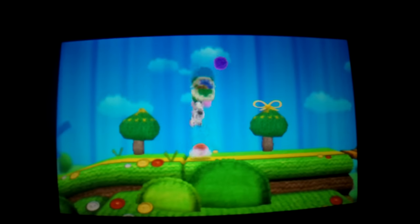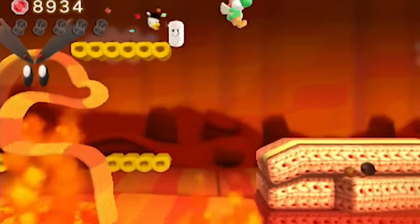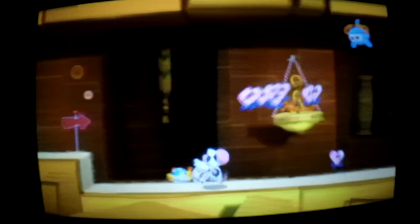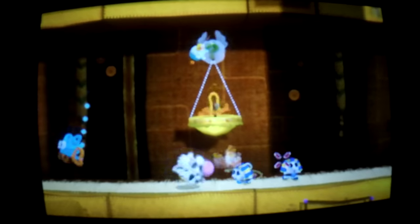If you pick the mellow mode difficulty, Yoshi will be accompanied by Poochy puppies which will act as infinite eggs and point you where to go in the level to find the invisible question mark clouds and yarn bundles. I only played a level with this difficulty because it makes the game mindless for gamers that know what they're doing, but I can see this being useful for little kids just getting into games.